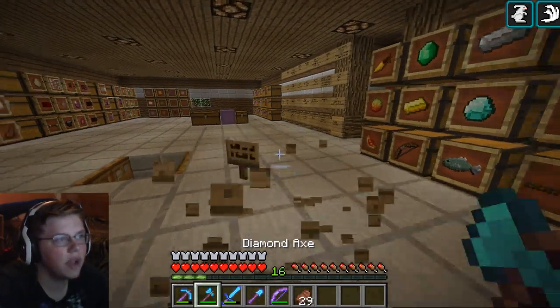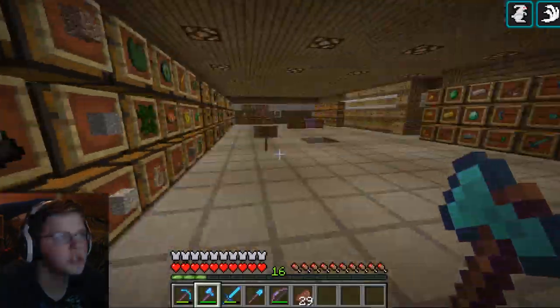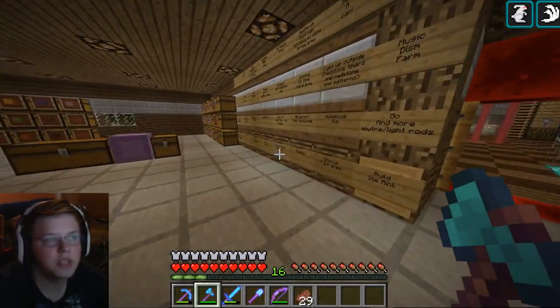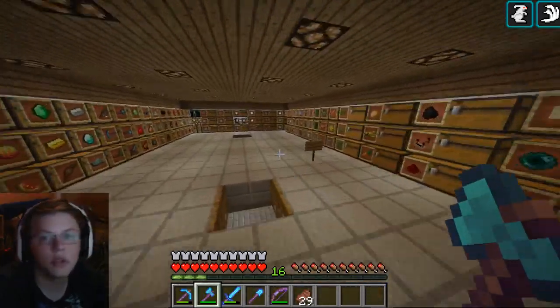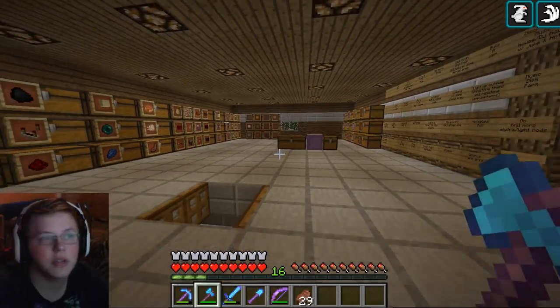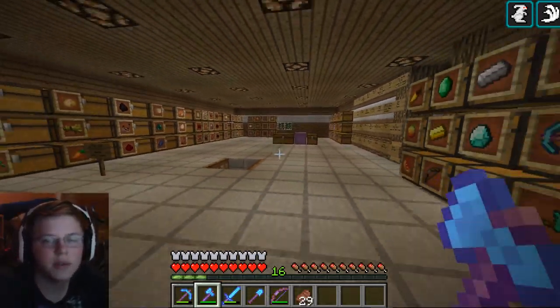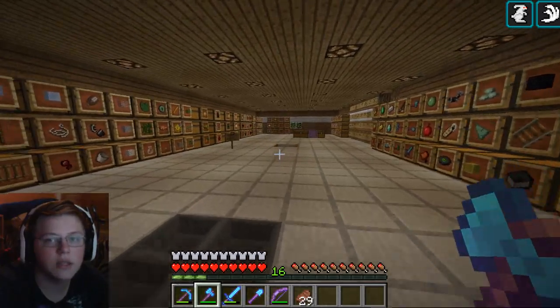So we didn't get any Elytra, but that's fine - we can go find some another day, because honestly we don't use them that much. But yeah guys, today we found a mansion, got some llamas, and got some shulker boxes. It's very, very exciting. I enjoyed myself - hopefully you guys enjoyed yourselves too. If you did, make sure you like and comment, subscribe to the channel, and I'll see you guys later. God bless, and goodbye.